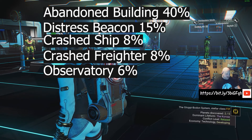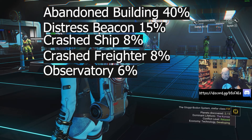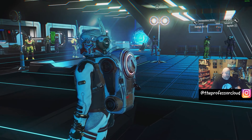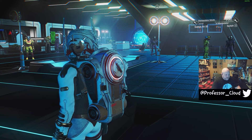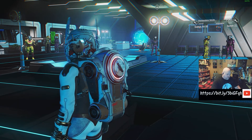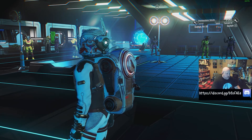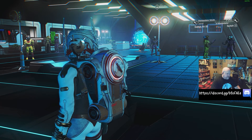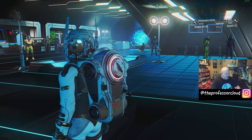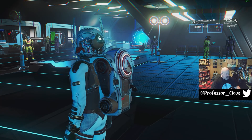The abandoned building is a 40% chance. The distress beacon is a 15% chance. The crashed ship with an NPC is an 8% chance. The crashed freighter is an 8% chance. And the observatory is a 6% chance. So 15% chance for a distress beacon — I've heard people say it was as much as 50%, but that's out and out lies; I'm getting this data right from the wiki. For downed ships, the types you find depend on the economy of the system you're in. Early in the game you'll only find C and B-class ships; as you get further in you'll access higher-class ships.